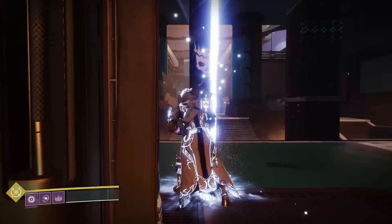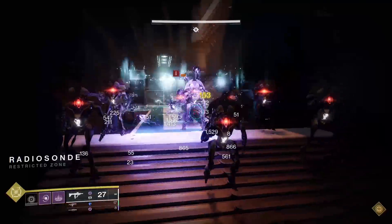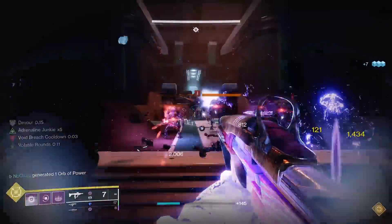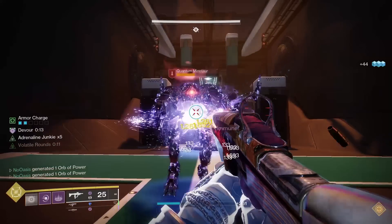What's up gamers? Today I've got a build for you using the Voidwalker Warlock subclass and the Nothing Manacles Exotic Arms. This build is designed to spam grenades incredibly fast, making use of subclass elements, armor mods, weapon perks, and the Nothing Manacles themselves to achieve that goal.